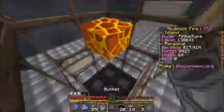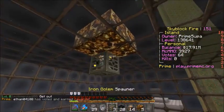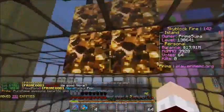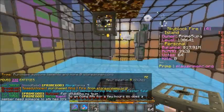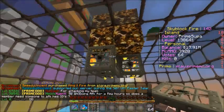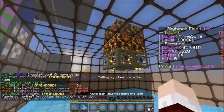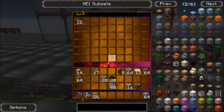Then you want to place your lava bucket right here — that is what will kill the iron golems. Last but not least, place your iron golem spawners in the center and they should start spawning. The iron golems will spawn, fall into the lava, slowly burn to death, and their drops will be collected in the hoppers and chests.